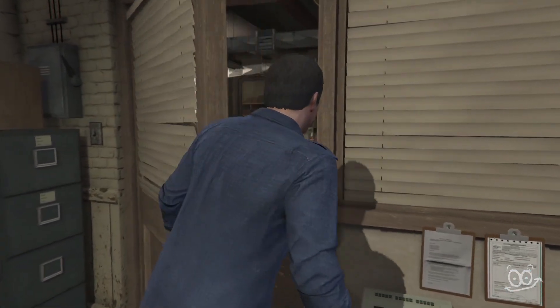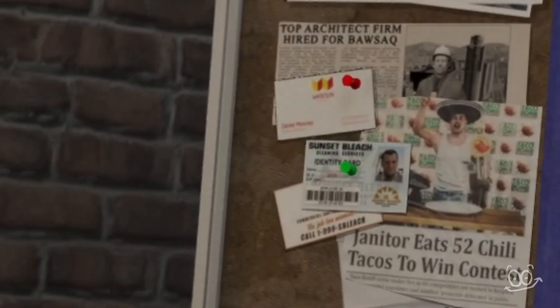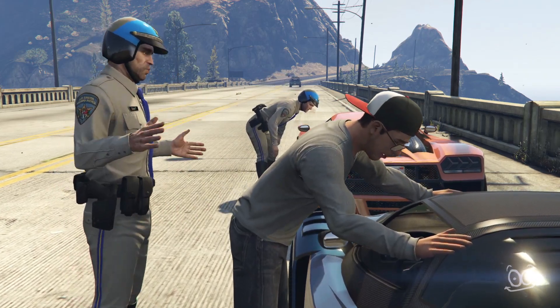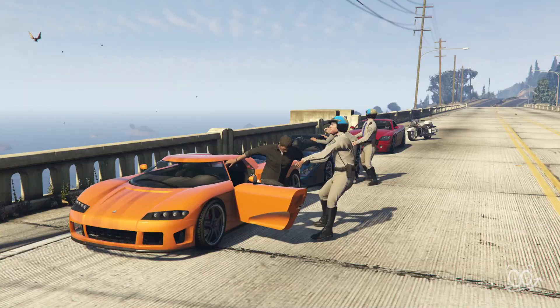This card was probably designed specifically for the Bureau Raid Heist, where Michael initially gets a janitor's license. It is displayed on a board during the planning process. Given that the card was already done and not many people would pay attention to the details, the idea came up to reuse it in other missions.